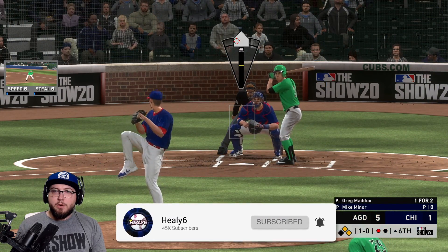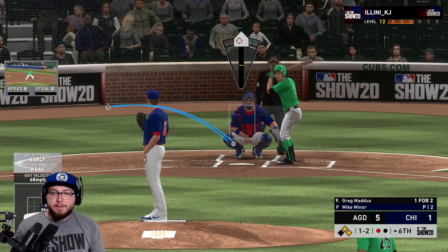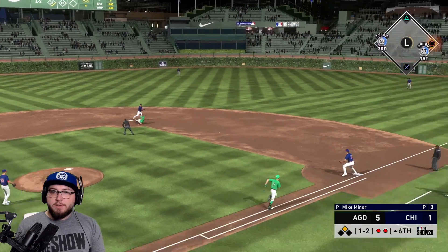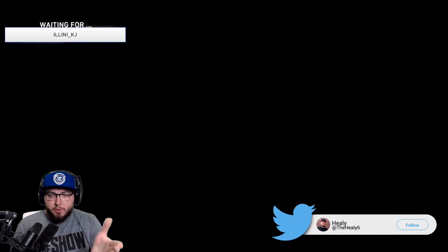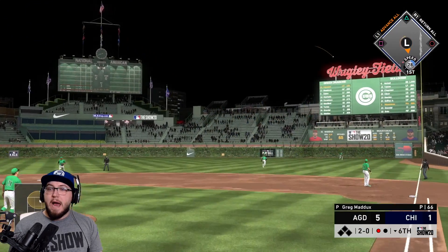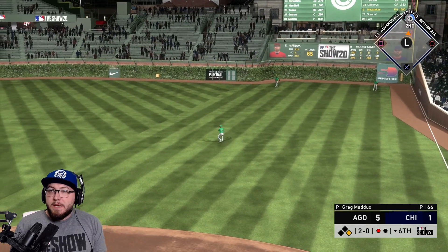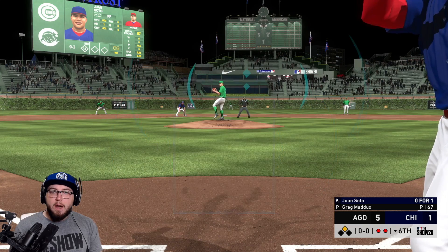That was so dumb right there. I swear if Greg Maddux is able to put the ball in the air one more time... It's gonna be a sac fly — boom, we don't necessarily lose a run because he was gonna score on the sac fly. Mike Moustakas — that one is getting over. If Austin Meadows had caught that I was gonna be so mad. Juan Soto's now up, two outs.